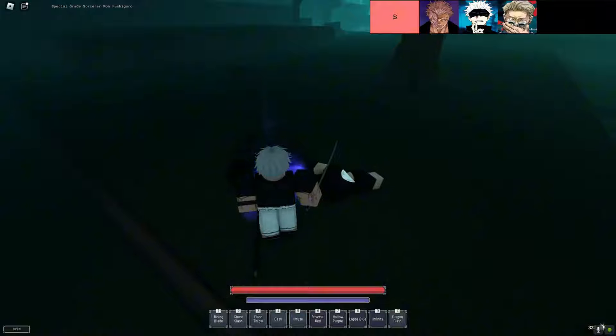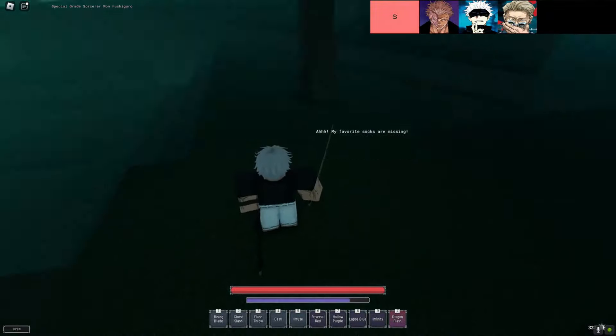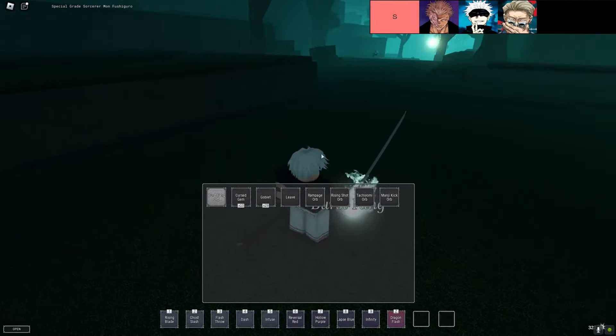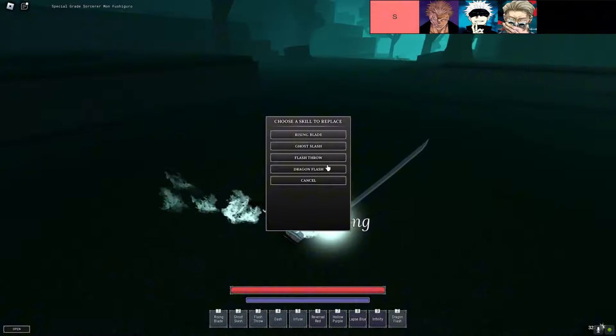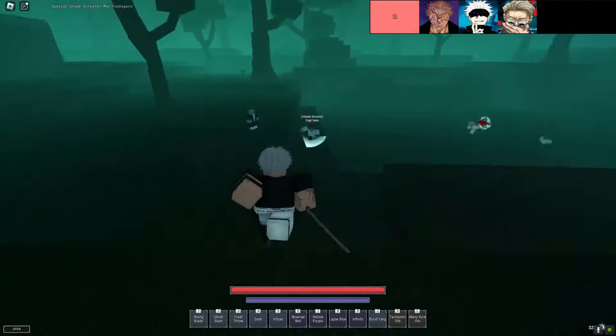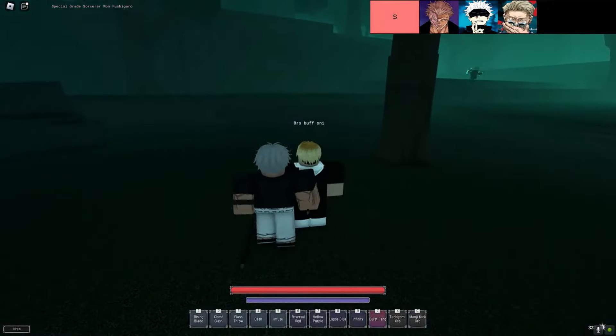The cursed techniques in this tier are, in order from top left to bottom right: Shrine, Limitless, and Golden Ratio. Let's talk about the absolute beasts of Sorcery — the S-tier cursed techniques. These are the ones you need to get your hands on if you want to crush curses and dominate your matches. Seriously, if you aren't using these, you're missing out on some game-breaking stuff.